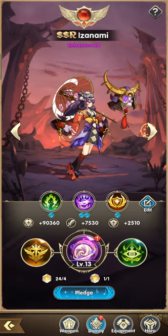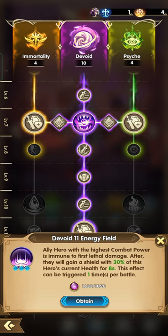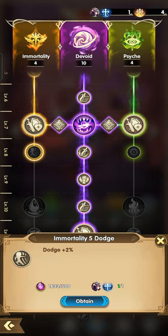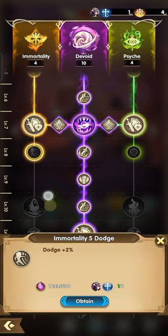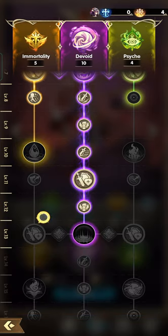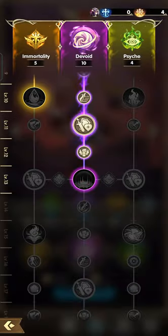So what else can we do? We can now upgrade Izanami. The best skill for Izanami is the Sabi, so I'll go this route. I don't have divinity points. It's good — we are all maxed out for Susanoo, we don't need it anymore.